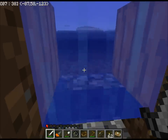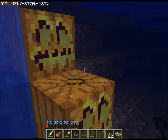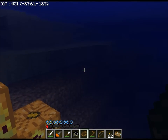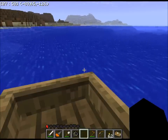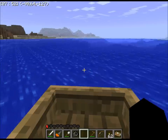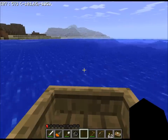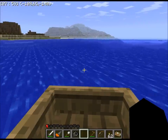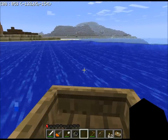Hello and welcome to part 5 of my Minecraft let's play. Picking up immediately where I left off. It is now time to go for a boat ride. Goals of this boat ride are wheat seeds, which means tall grass, and reeds.